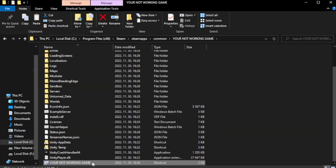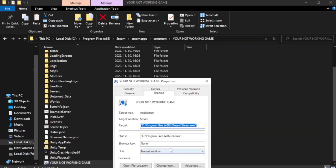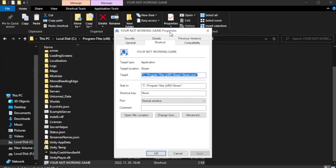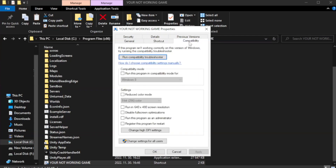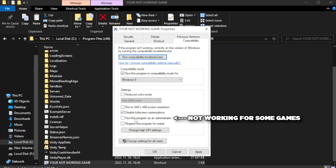Right-click your not-working game application and click Properties. Click Compatibility. Check Run this program in compatibility mode — try Windows 7 and Windows 8. Check Disable Full Screen Optimizations. Check Run this program as an administrator.